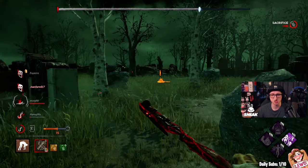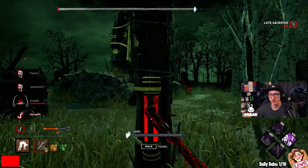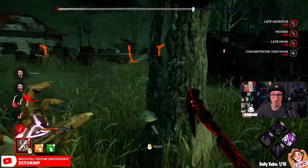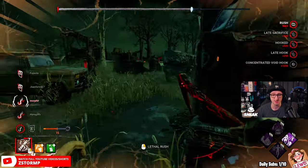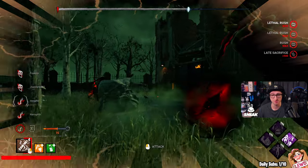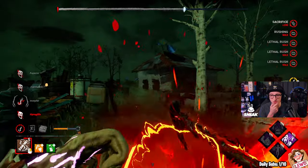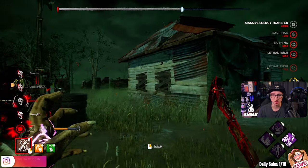Not too bad, pretty chilled, laid back. I know we tunneled one of the people out, but it wasn't too bad — they did crank up the gens. No Way Out did actually help. But this is 8 stacks of Blight Serum on a Blight, which is interesting.